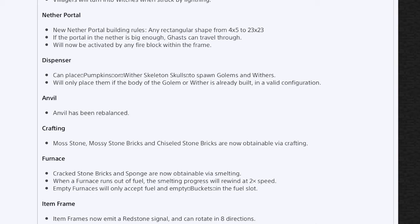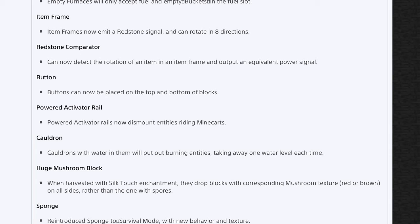Empty furnaces will only accept fuel and empty buckets in the fuel slot, which makes sense. Item frames will now emit a redstone signal and can rotate in eight directions, so you can put things on a 45-degree angle. Redstone comparators can now detect the rotation of an item in an item frame, which opens up some cool redstone possibilities. Buttons can now be placed on the top and bottom of blocks, which might make some interesting map features. Activator rails now dismount entities riding minecarts. Cauldrons with water in them will put out burning entities, taking away one water level each time.